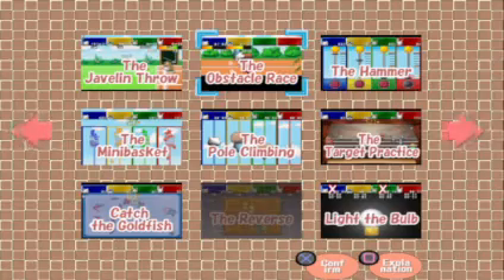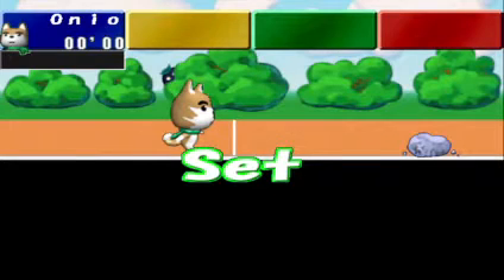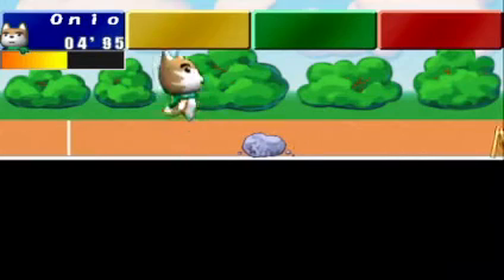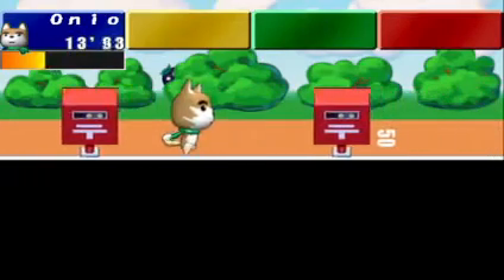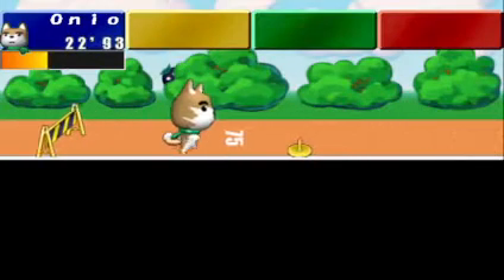So this is simply just going to be a one-off. Let's do the obstacle race — this game requires the analog controller. Jump the hurdles with the X button. The jump height and length vary depending on the strength with the square button pressed. This is going to be hard and not even that fun.